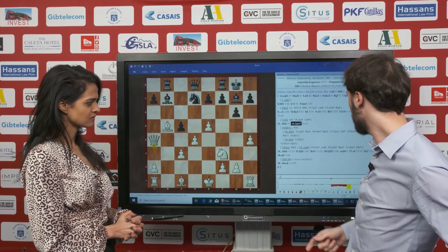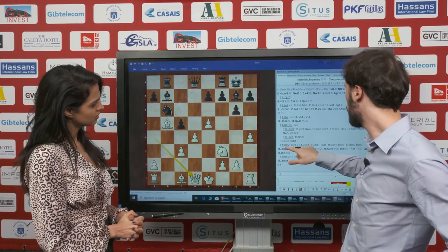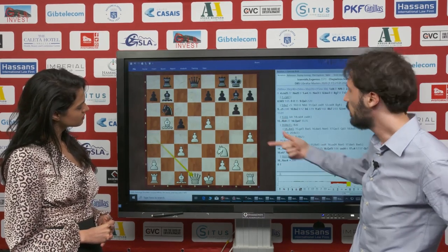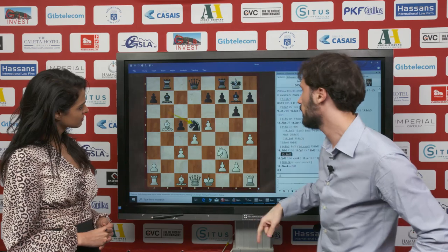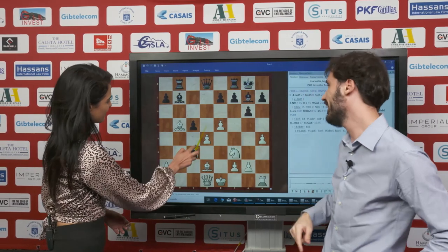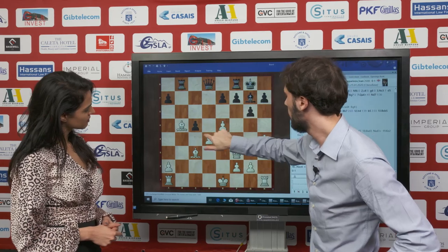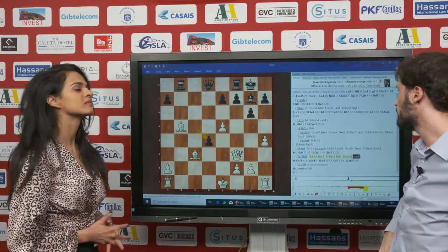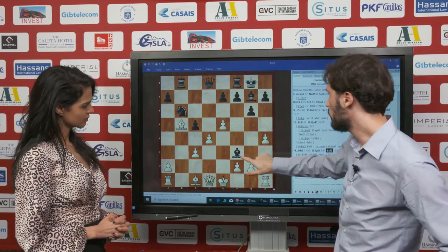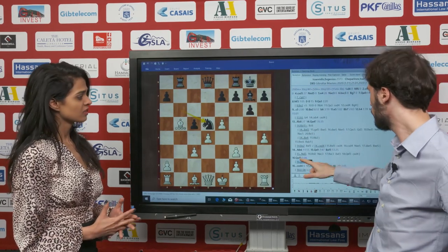He continues with queen f4, and then it's completely wrong — it's already gone wrong for white. Because here I can even take on h-file, and then b6. I decided to play here. Also I have this very nice move, knight c3 — take, bishop takes, and now the very important move c takes d4, and I think black is probably winning. He just took — queen f3 is bad — but if he takes with the pawn, it's just knight d5, attacking the bishop and the pawn on c3, and it looks hopeless.